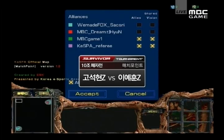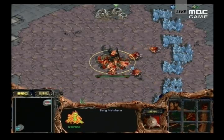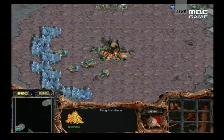Hewn is going to be the red Zerg in the top right hand corner, and Saxry is going to be the green Zerg in the bottom left hand corner.